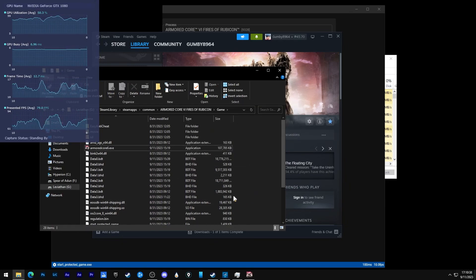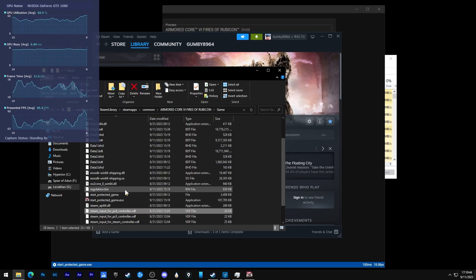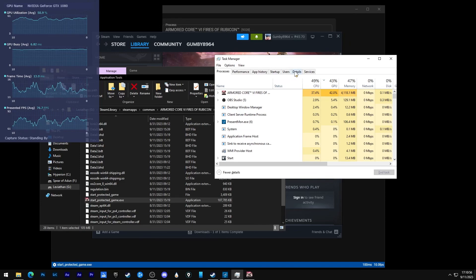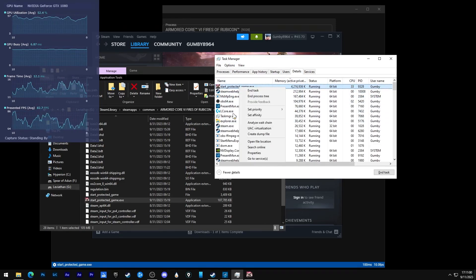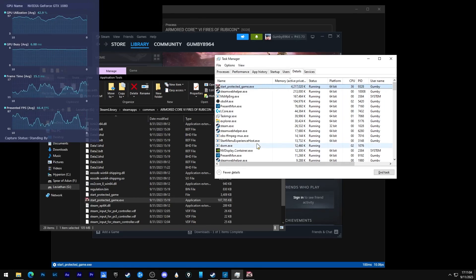You will rename this copy to Start_Protected_Game. I already have it here so I'll go ahead and delete that. After doing that, you launch the game. By the way, this just disables Easy Anti-Cheat, because with Easy Anti-Cheat on, you cannot start the game or perform the next step you need to do, which is to open up Task Manager and go to Details.